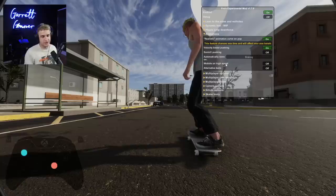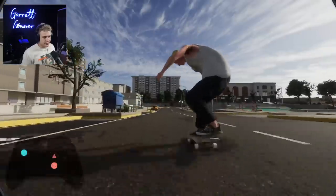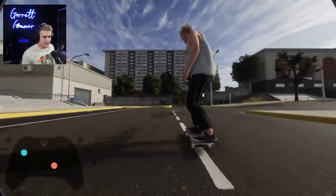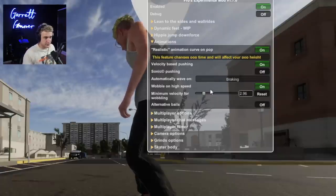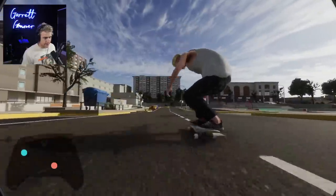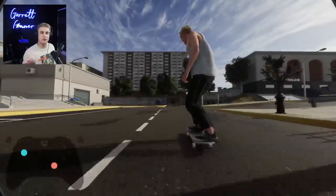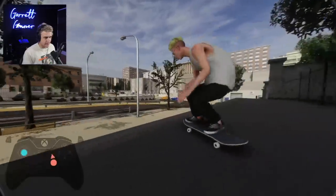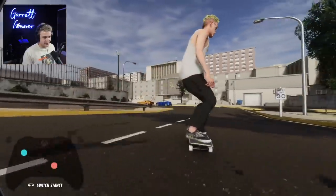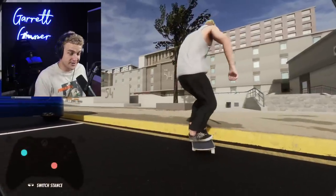Wobble on high speed — essentially just speed wobbles, and it's also really cool. It's kind of hard to get that feel of speed perception in a skateboarding game. If we toggle this on, you can adjust the speed at which it activates. You'll notice we're getting speed wobbles, and it makes for really cool hill-bombing clips. If you land a nollie hardflip in, big spin in — you can see those speed wobbles. Again, realism is the word here — it just makes for really cool edits.